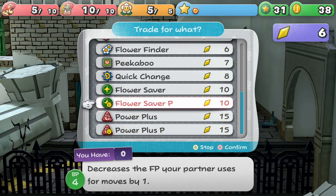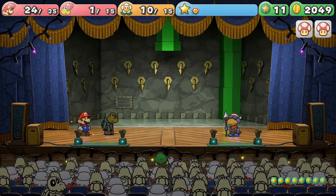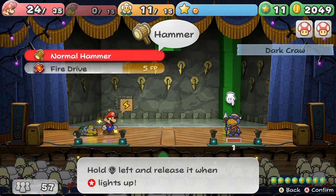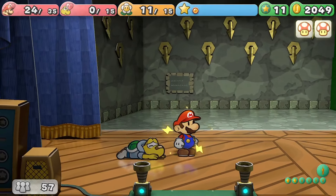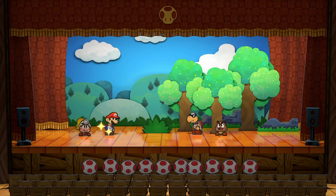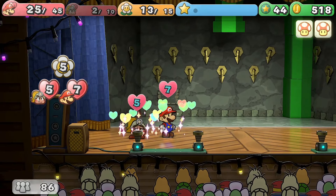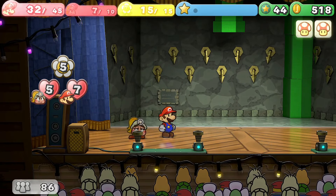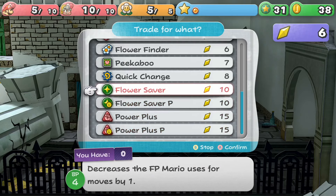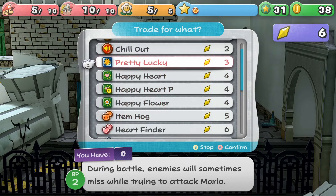I would avoid the Flower Savers, Heart Finder, and Happy Hearts. Flower Savers are too expensive in cost, and you'll have plenty of FP for the whole pit anyway. Heart Finder was useful on GameCube to revive a fallen partner, but in the Thousand Year Door remake, partners auto-revive with 1 HP if defeated, so it no longer has real strategic merit. Happy Heart badges are unreliable — they can heal in a pinch, but if your HP is at 1 for Mega Rush P, getting healed to 2 loses your biggest damage advantage. Power Plus is good, and if you're skilled at Super Guards, Quick Change is well worth considering.